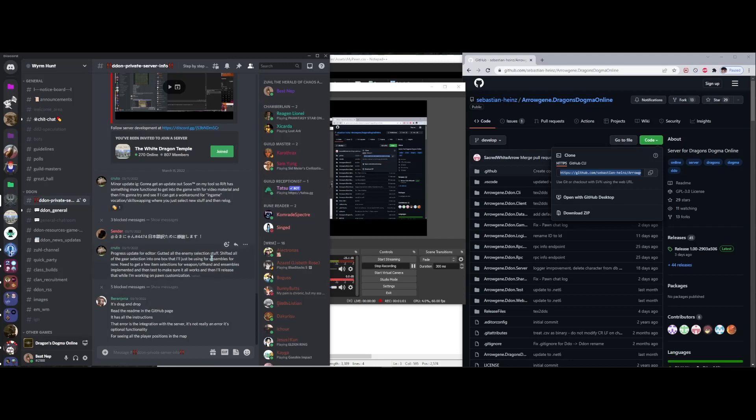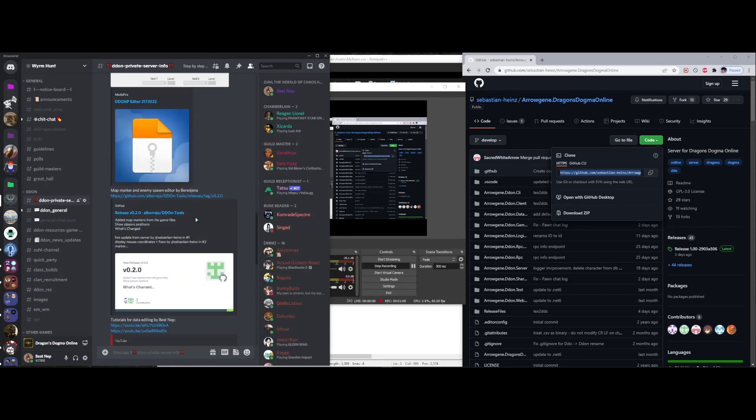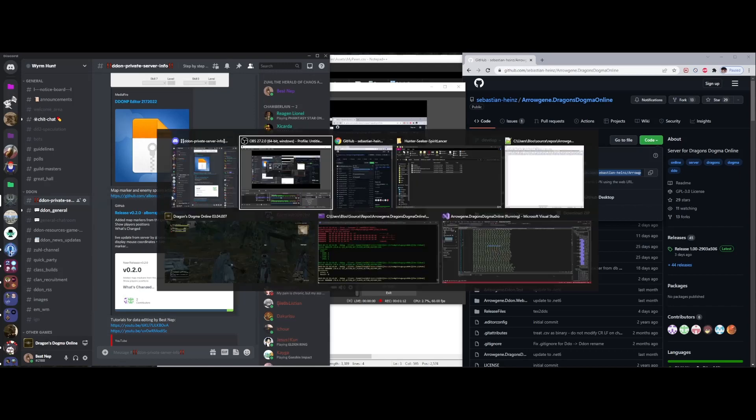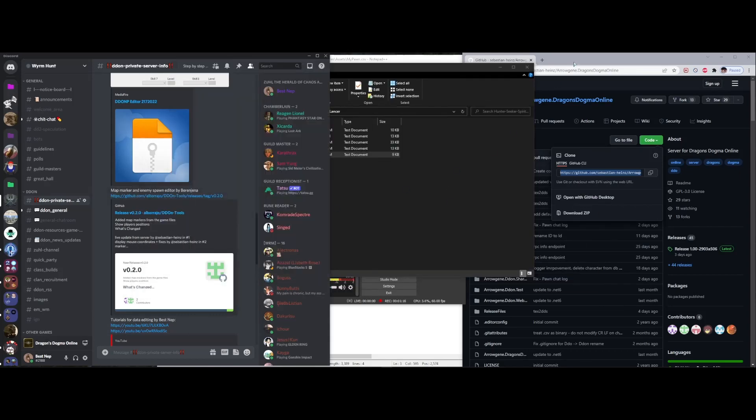So back in the Dragon's Dogma Worm Hunt Discord, we have a tool made by Laith that allows you to edit the spawns. I already have that tool downloaded. I'm not going to show you the installation process, but I will open the page and show you that with the power of reading, there are instructions.